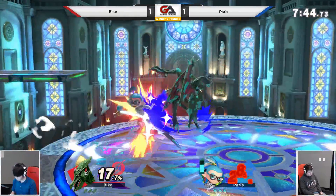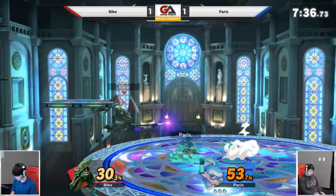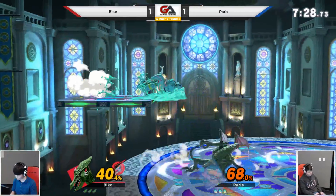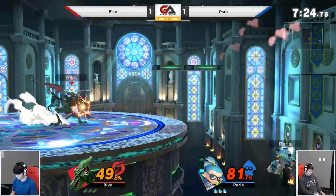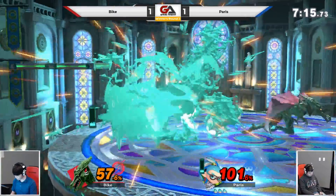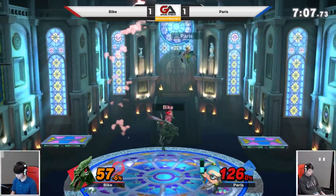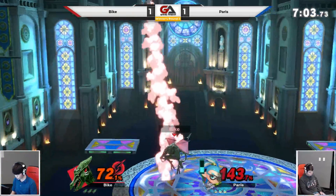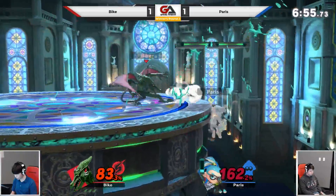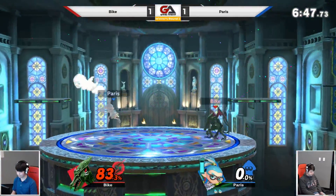Hitting them with the Splat Bomb — not going to connect. This Ridley pick — going to go for the gimp, tries it with the Plasma Breath. So this pick is either going to cause Paris to not understand the matchup or Ridley's just going to get bodied by Inkling. If Paris stays far away from him I think it'll work out, but if Bike can get in there then it's going to cost Paris the set. Bike with a pretty commanding lead. Dash attack into the Plasma Breath again — not going to get a kill at the edge. He's getting kills with that side B. Just a stand-up taunt — it's a pretty good taunt.